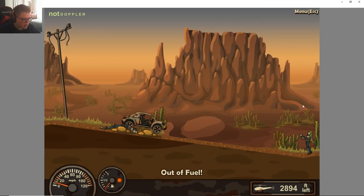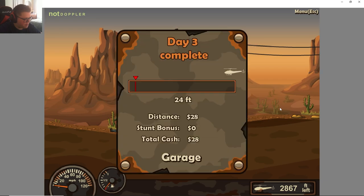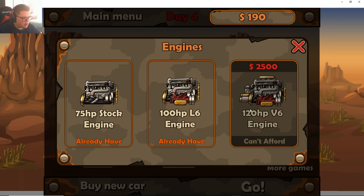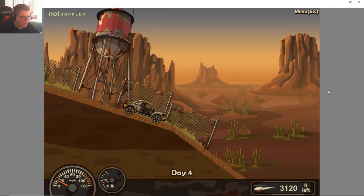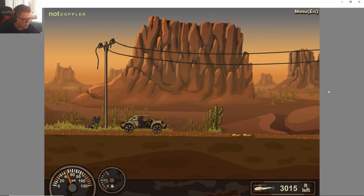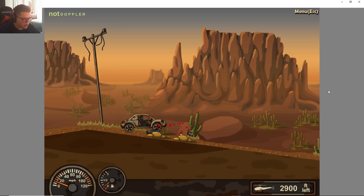Let's give it a little speed boost so we can start making it over this hill, and maybe we can roll down and get a little bit more money. Three hundred dollars — let's upgrade our engine, and give another upgrade to our fuel. Let's head back out. So we upgraded our engine and our fuel.